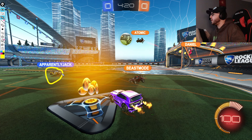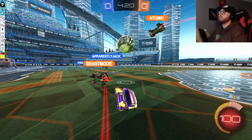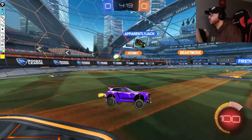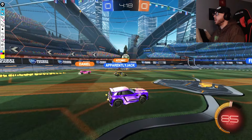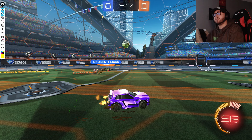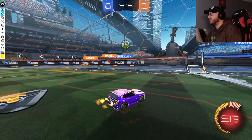Meanwhile, Apparently Jack is already waiting to challenge the touch coming through from Atomic. Coming from an incredibly awkward situation, Atomic is going to lose control of the ball, while Chronic causes more havoc by bumping Beast Mode back out of the play, further slowing G2's recovery. The ball pops from the side and Atomic gets a light touch out, looking like a setup for Daniel to jump up for, except Apparently Jack completely denies that space.